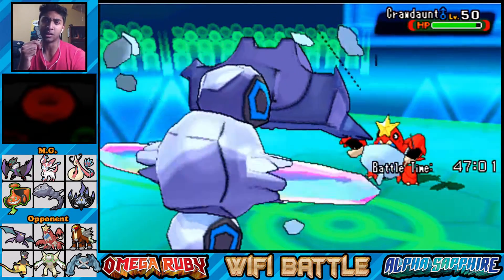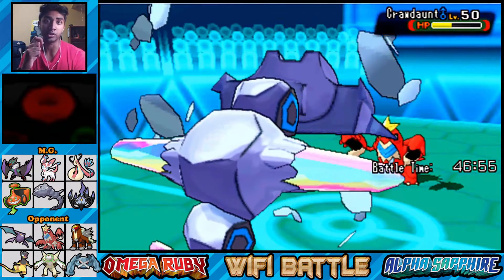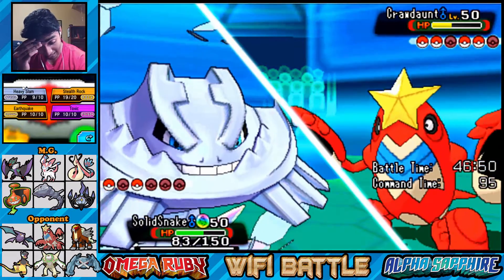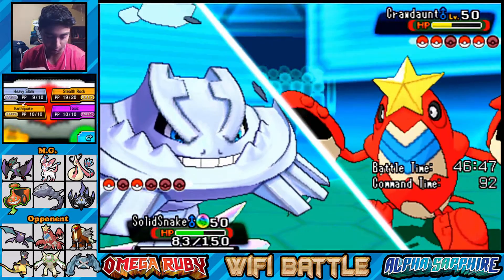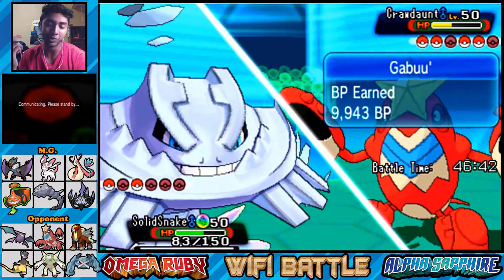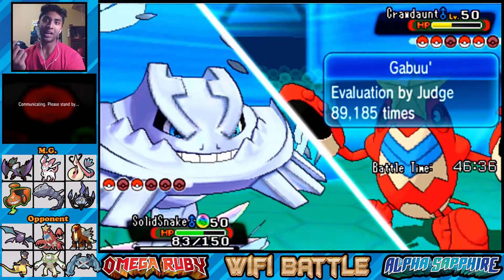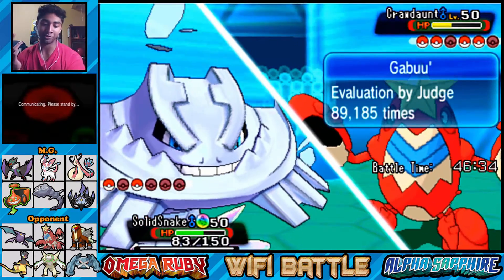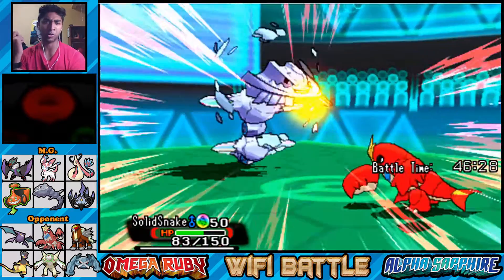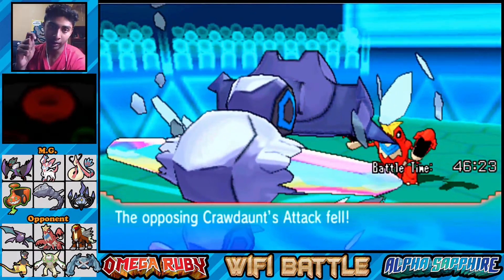Crawdaunt is in. If I went for Earthquake I might have had a chance. Crawdaunt has Aqua Jet or something - that still does a ton of damage! I don't know if another Heavy Slam is going to take it out, so I'm going to go for Earthquake because they'll probably just use Waterfall and take us out. Even with our sky-high defense it'll take us out. Superpower - okay, now we're definitely gone. Their attack and defense will fall but I only have one guy left.